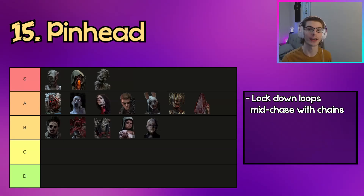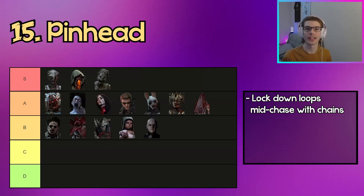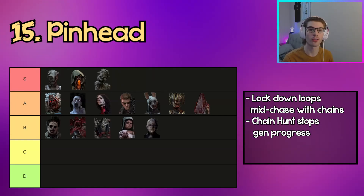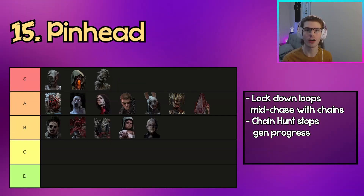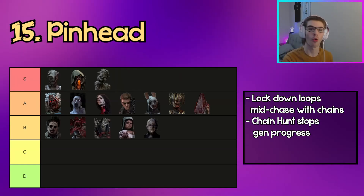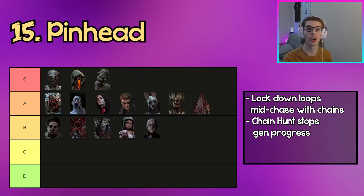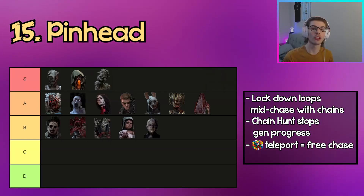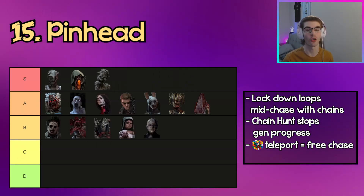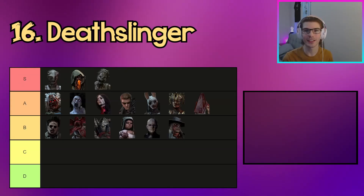The next killer in B tier is Pinhead. Pinhead can very easily lock down loops with short-range chain hits followed up with an M1, but be careful because missing a chain can be punished by survivors W-keying away. He can also massively slow down gen progress with his cubes and chain hunt — as long as the chain hunt is active survivors basically can't work on gens. With certain perk setups you can initiate more chain hunts, and by knowing box spawn mechanics you can also teleport to guarantee a free chase.